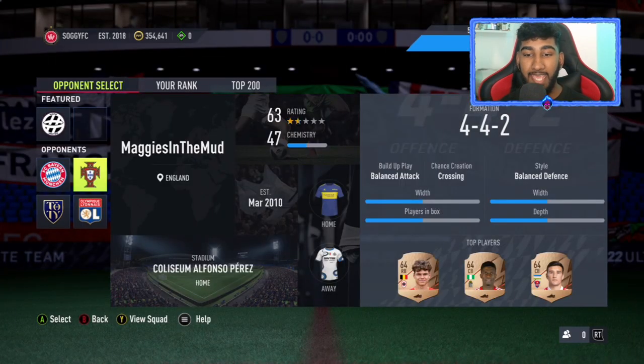So today I'm going to be showing you a brand new Squad Battles AFK glitch. All you have to do is pick the easiest or lowest-rated team. In this case, make sure they are bad. The team you're seeing is 63-rated with 47 chem. The rest are quite high-rated, so I wouldn't recommend picking them — like in my last AFK glitch, the team I picked was quite high.